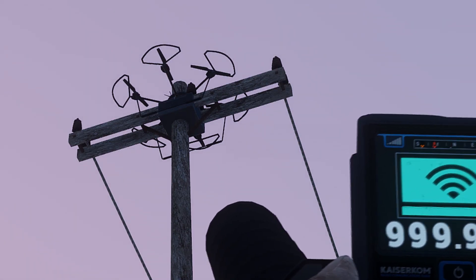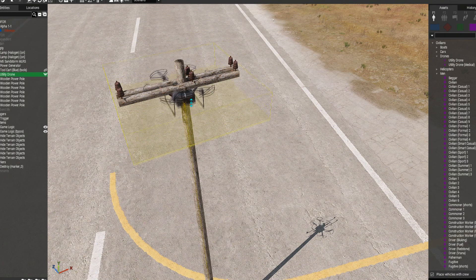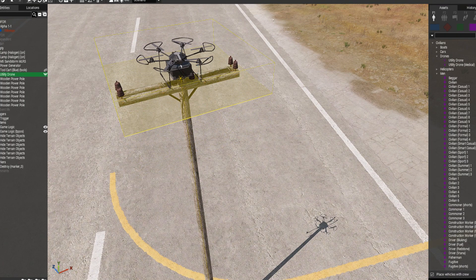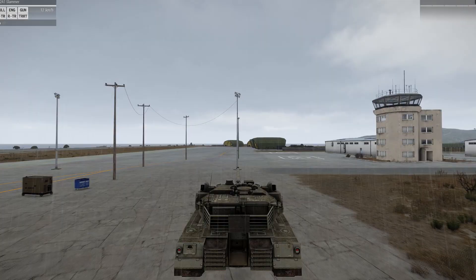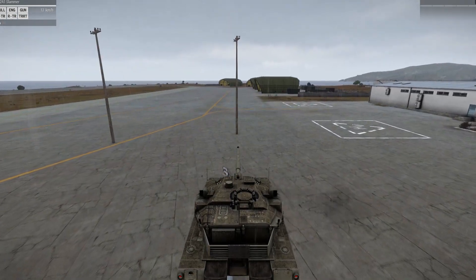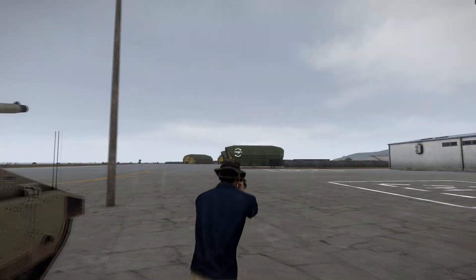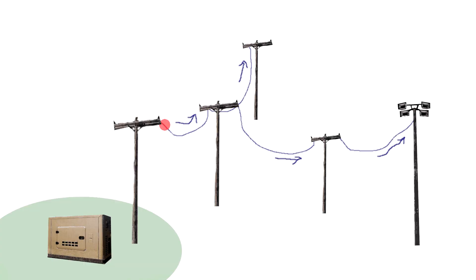Another issue are the vanilla drones, which are visible at night even with the hide object command. A custom-made vehicle with physics and an invisible model would fix this. There's also an issue when the lamp gets destroyed — the cable stays suspended in mid-air since it technically isn't connected to the lamp. Easy fix: make lamps indestructible. Lastly, the cable signal is directional, meaning you always have to start making connections from the generator outwards. If you start at a lamp and go backwards connecting to the generator, it won't work because of how ropes in Arma work.